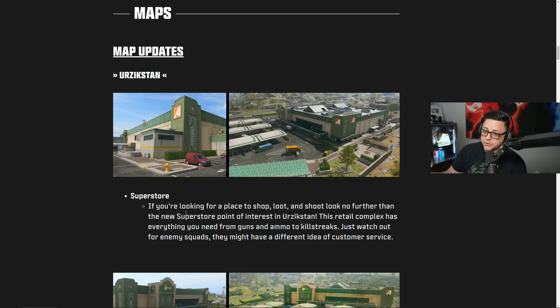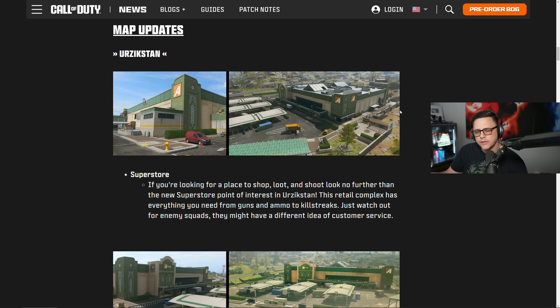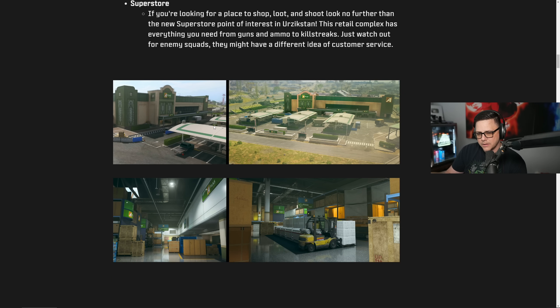For the map update, we get Urzikstan Superstore and this is going to be a new version of Superstore. This is interesting too because we've already been leaked that Verdansk is coming back at some point — whether it's at the end of the year or next year, which has been rumored. Nothing's ever been confirmed by Activision, but I think this gives an idea of how we can see changes to that map. This version is pretty significantly different than the Superstore from Verdansk and Verdansk 84. The roof has all these different areas of cover, there are different ways to get up and down, there are zips, and there's lighting.